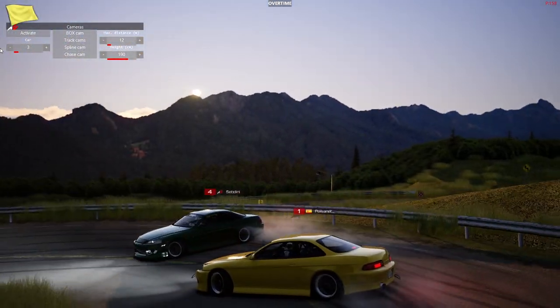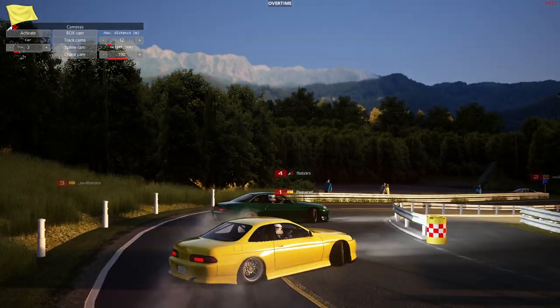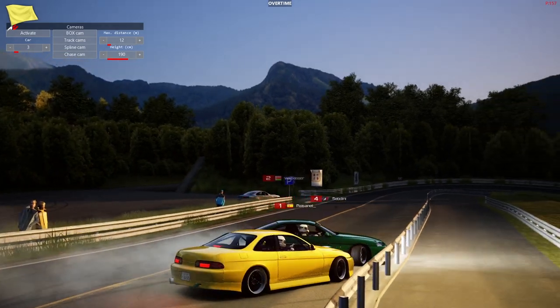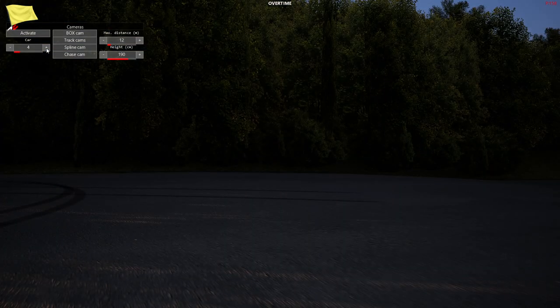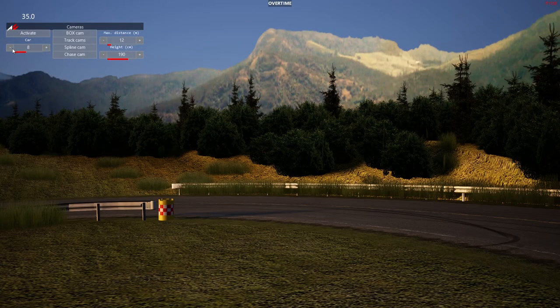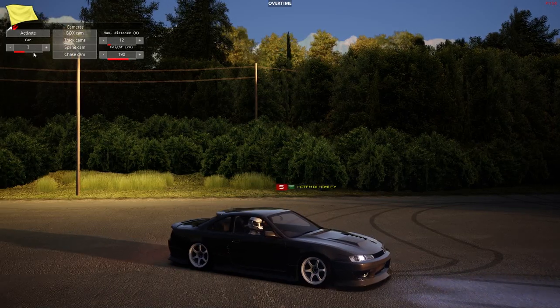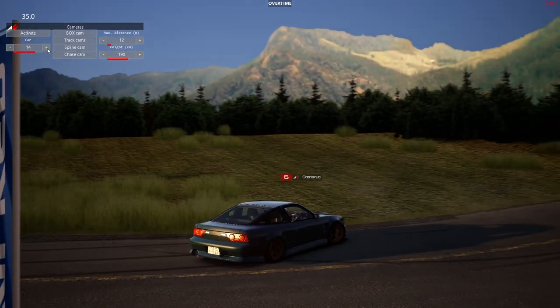Drift Playground is definitely a place I was doing a lot of driving in when I first started in Assetto Corsa. Will do for three cars — oh, a little bit of a wall hit collision there. I'm gonna toggle over — oh no, he spawned back to pits. We're gonna spawn onto another driver.